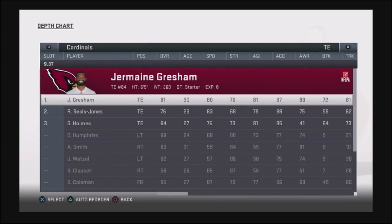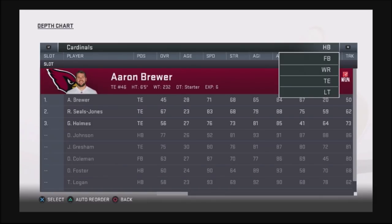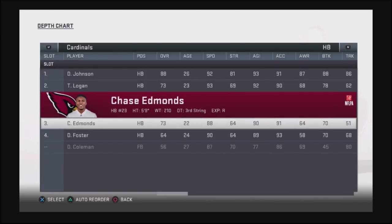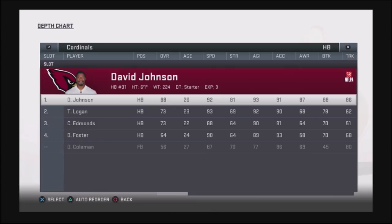There are methods in this game where you can actually take positional players that have speed and put them in a tight end position. As you can see, the speed I have with my running backs on this roster is really outstanding — David Johnson has 92, Logan has 93, Edmonds has 88, and Foster has 90. So how am I going to take a running back with speed and put them in a position to take over a tight end spot and give me some burner speed for a big play opportunity?